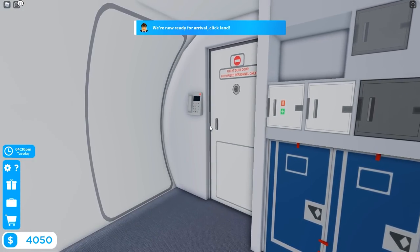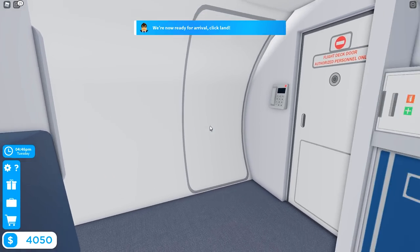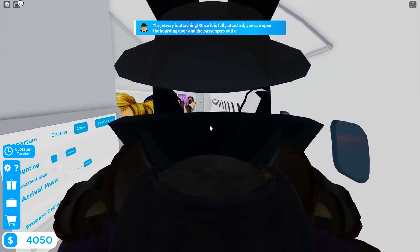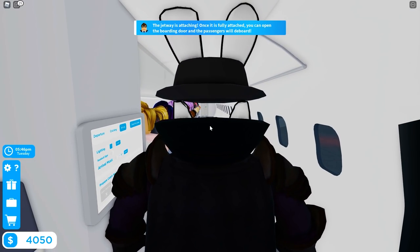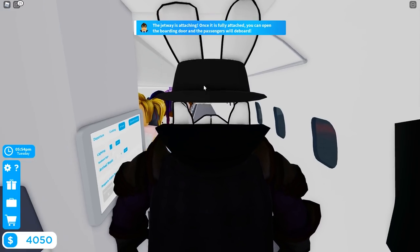Clicking land — here we go, getting ready to touch down. Then we prepare everyone to get off the airplane. The detail is mind-blowing. 'The jetway is attaching — once fully attached you can open the boarding door and passengers will deboard.' Messing with the lighting buttons while we wait — there are a bunch of different lighting options. Looks like it's attached now, so we open the door.